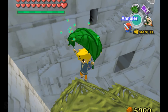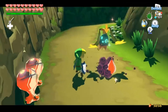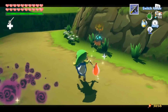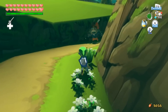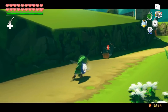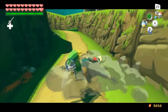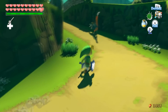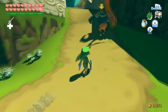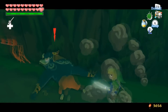A sequel to Wind Waker, Wind Waker 2, was originally planned that allowed Link to traverse a land-based Hyrule on horseback, though this eventually became Twilight Princess. Perhaps the original vision for the Wind Waker's sunken Hyrule was a lot more ambitious than we thought. The Wind Waker is still probably my favourite Zelda game of all time — I'm still debating where Breath of the Wild fits — so personally anything extra is fascinating to me, especially the idea of an expanded sunken Hyrule.